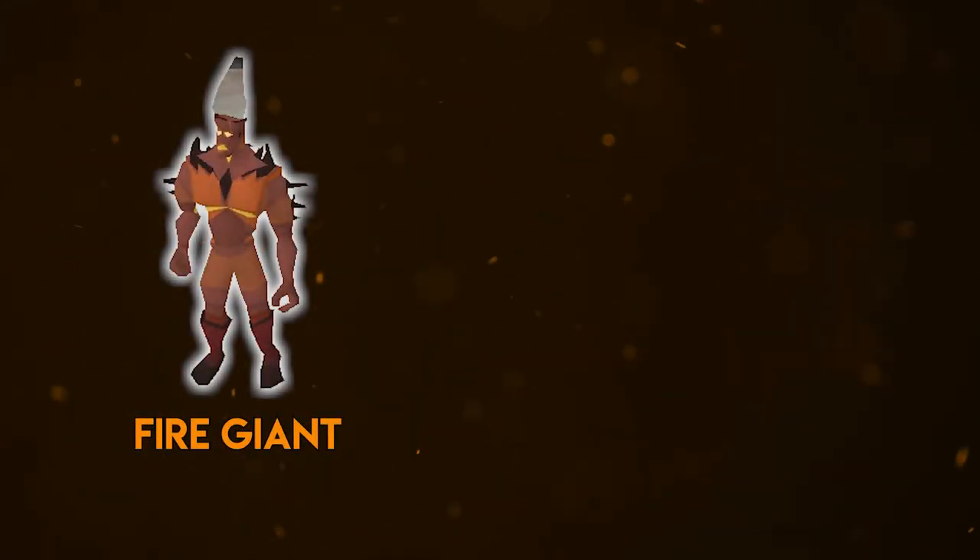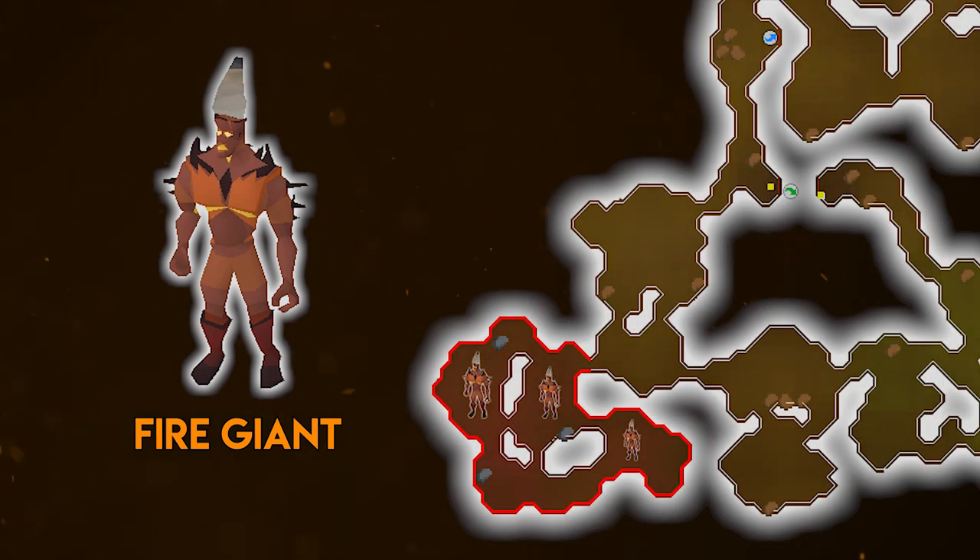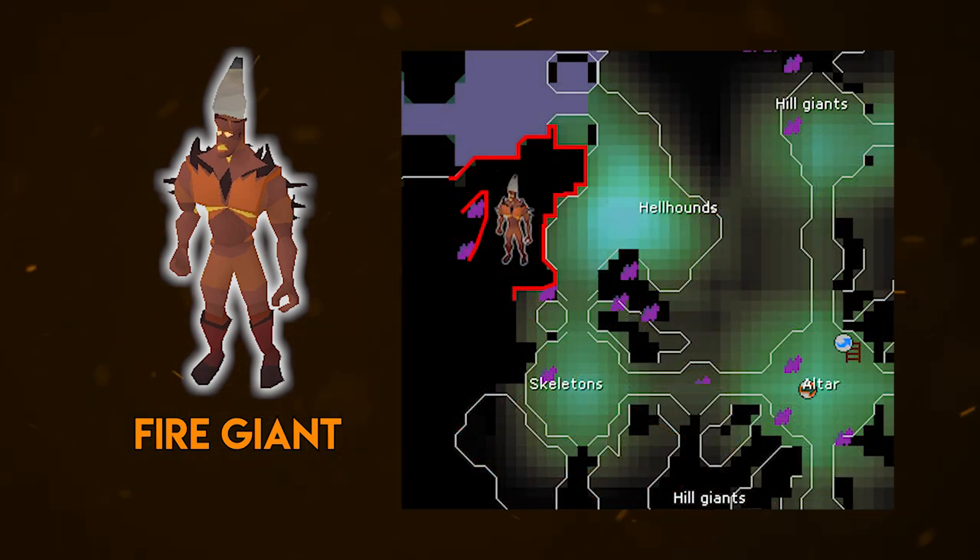Next are the fire giants, which have a few different areas. Starting with the Stronghold Slayer Cave — located in the gnome stronghold — it is a multi-combat zone and you can set up a cannon there. If you're looking for very fast XP to get this task out of the way quickly, this is the place to go. If you're looking to train a specific skill, head to the Catacombs of Kourend, which is also multi-combat. Fire giants are a little stronger there and yield slightly more XP for attack, strength, or defense. There's also a safe spot for ranged in this area.